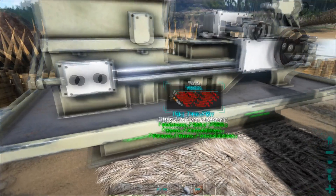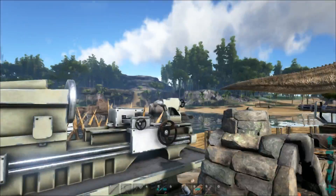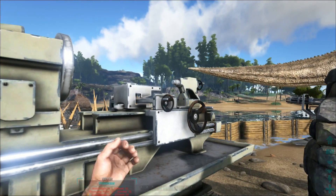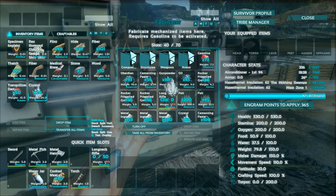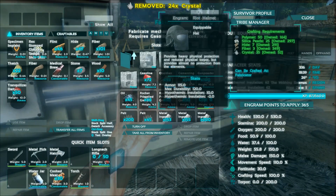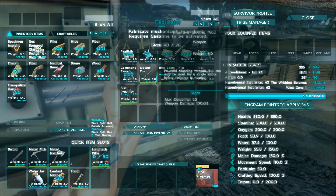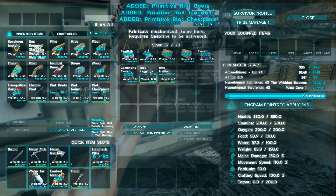I'm going to quickly grab the remaining crystal from a nearby source. Got it - a total of 24 crystal, so we should have enough now. Let's turn on the fabricator and craft that. The rest of it should be done - we've got the beating stick, riot boots, gauntlets, chest plate, leggings, and the helmet. All right!